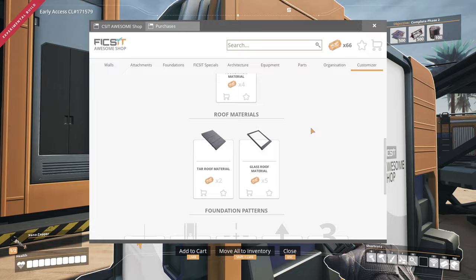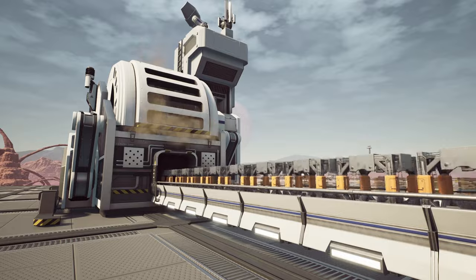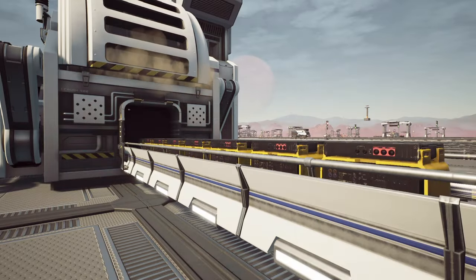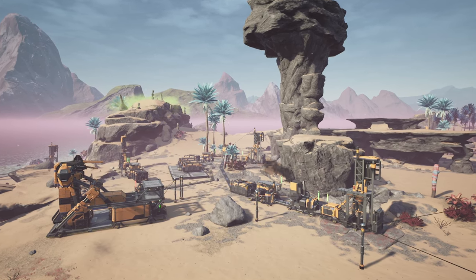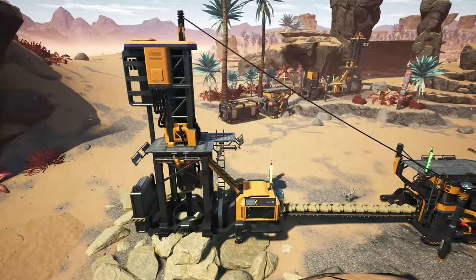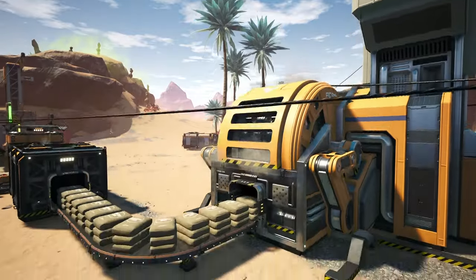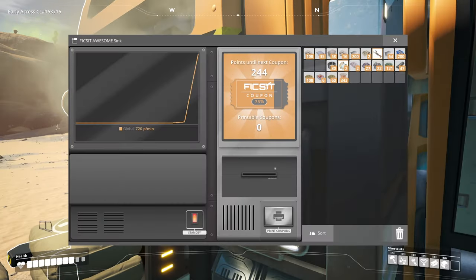So how do we unlock coupons fast? If you're already a few hundred hours into your save it's pretty simple - just sink the highest ticket items you have available, and these are usually the hardest items to produce such as turbo motors or space elevator parts. However, if you're starting a fresh save, how can we get as many coupons in the early game as quickly as possible? Well, firstly I highly recommend creating a dedicated line just for sinking items. Consider creating a concrete line just to sink to start off with, but long term we're going to have to think bigger than just sinking concrete.